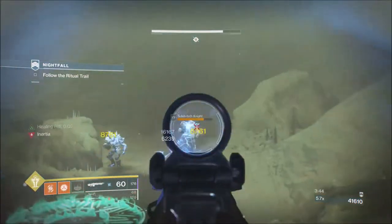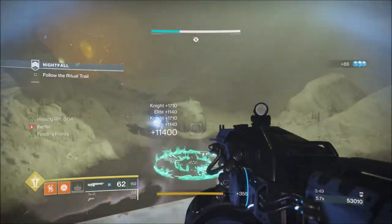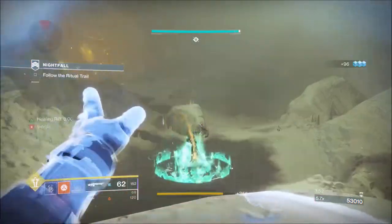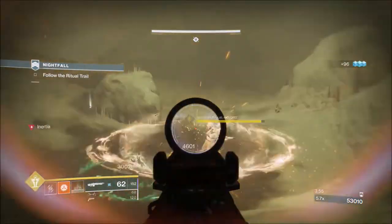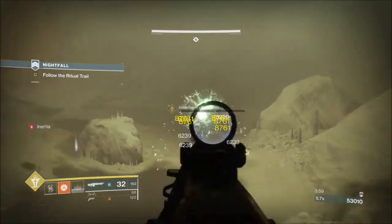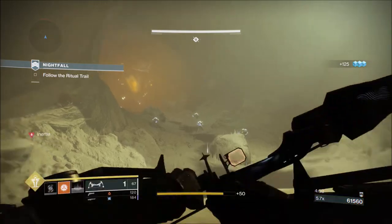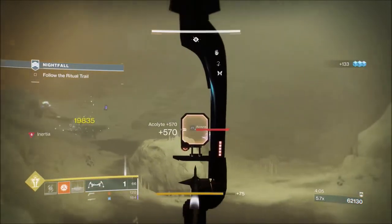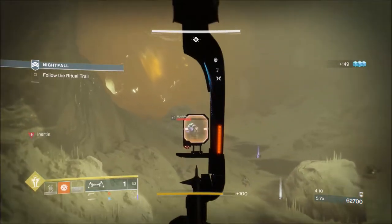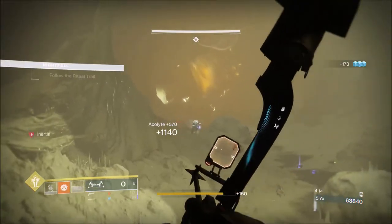Throw a Firebolt Grenade down when the wizard comes — Firebolt Grenade rather than Solar Grenade because Firebolt is basically for shields. If enemies move, Firebolt still does a lot of damage because the solar flares come out and can still track moving ads. I find Solar Grenades aren't as good for enemies that dodge as much as wizards.